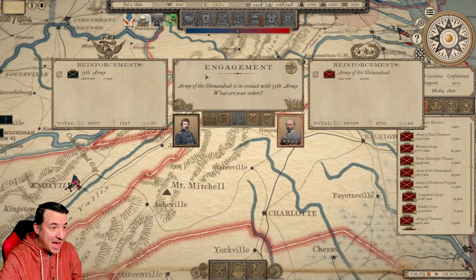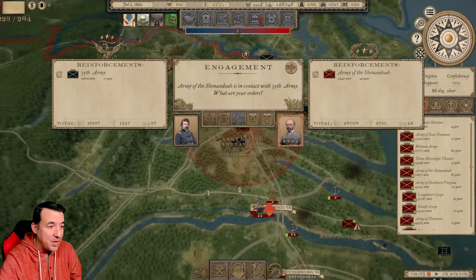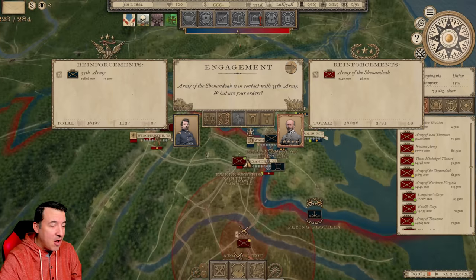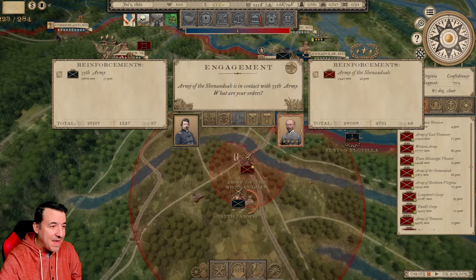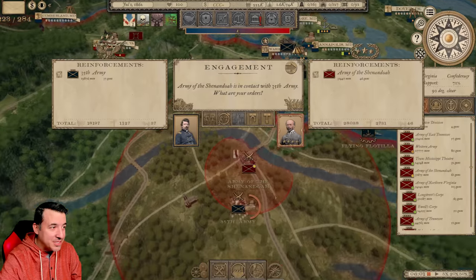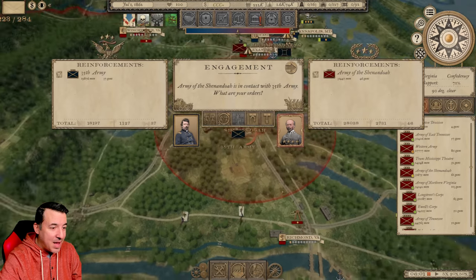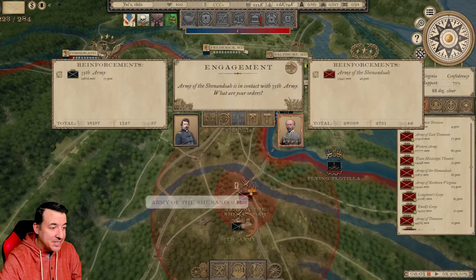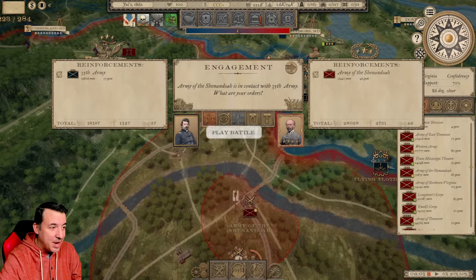Right off the bat, we have a battle happening here. It's one of those rare instances where we have an opportunity to take on an army that we outnumber. Our 31,000-man Army of the Shenandoah is going up against an army a little more than half our size, and we've got him behind his own line. If we hit him here, we might be able to cause that army to disintegrate and cease to be an effective force for a little while.